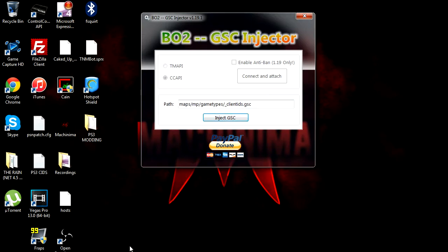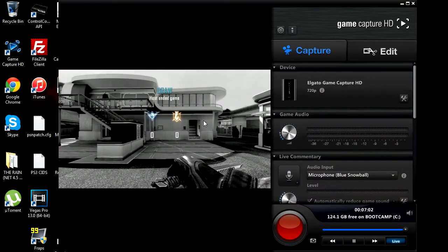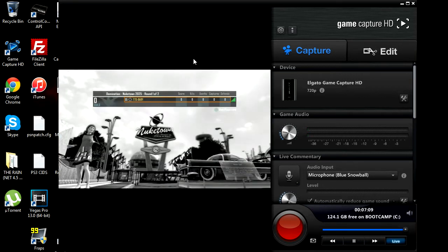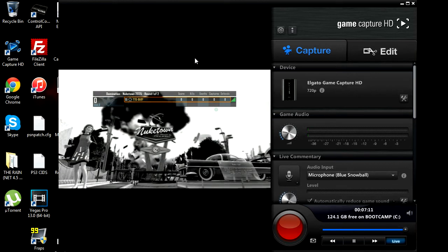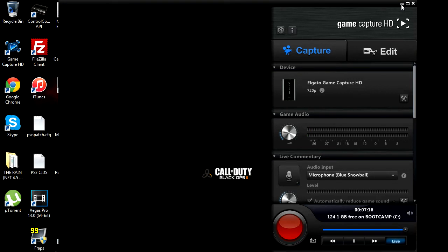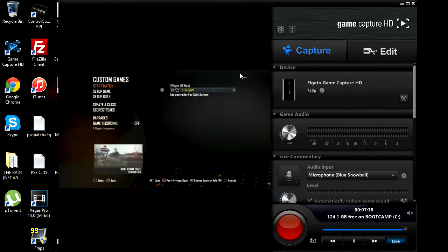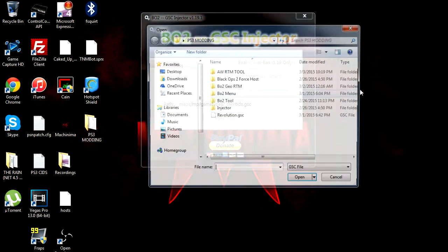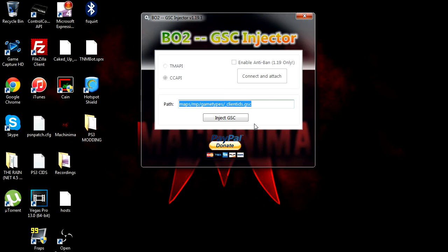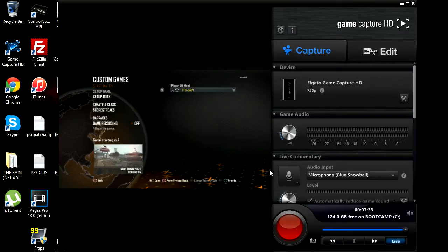When the game ends, go back on your PC. When you're in the lobby, go ahead and inject again. It doesn't matter how you do it, I like to do it just like this. As you can see it doesn't say anything, so simply start up the game again and just end the game again.